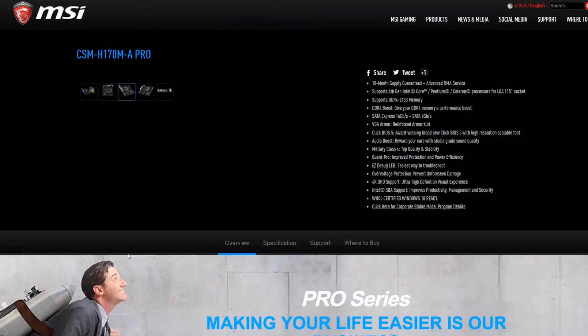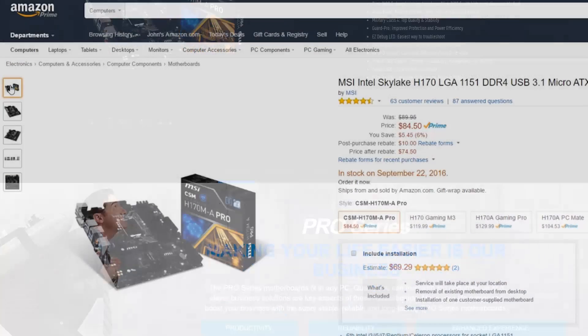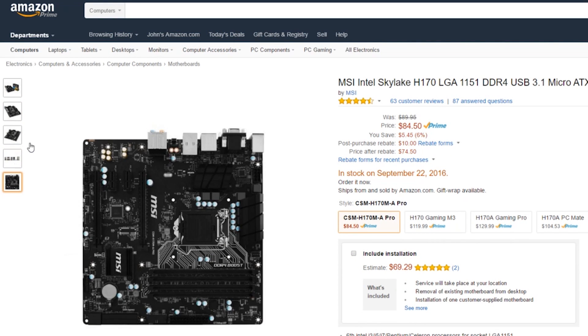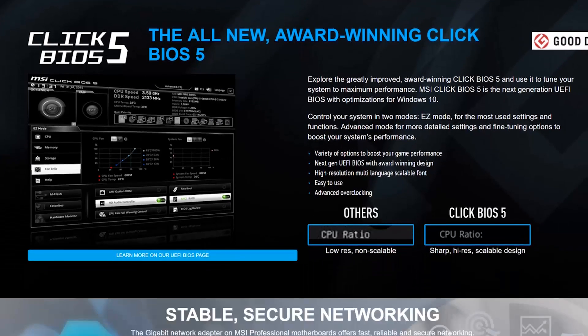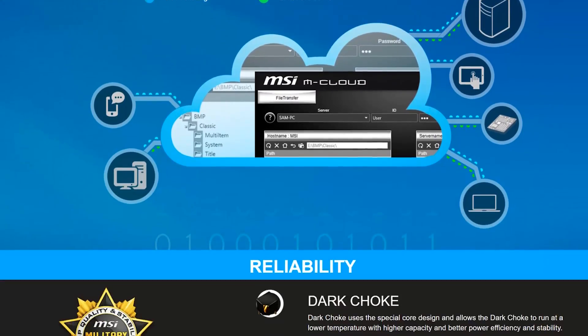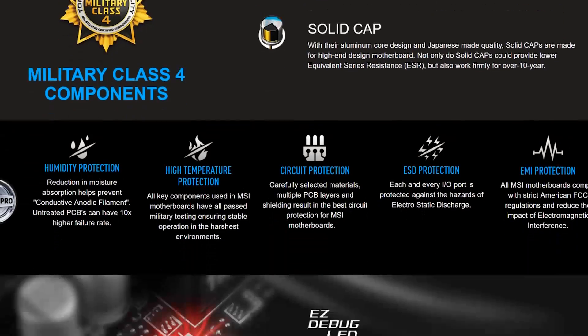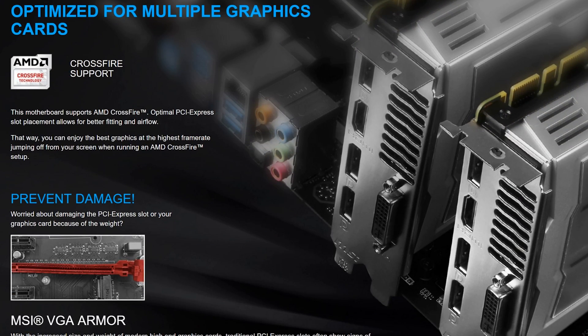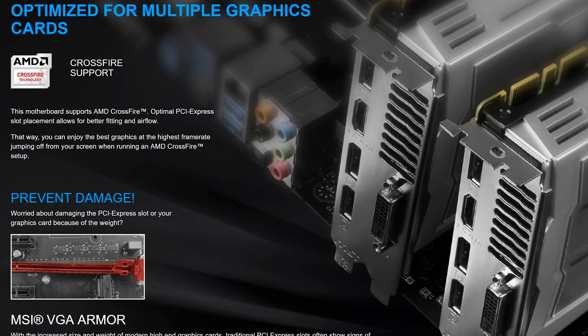For the motherboard, I went with one from MSI — the H170 MA Pro Micro ATX motherboard for just $85, and there's also a $10 mail-in rebate for those of you that are extra thrifty. Given that this is a more budget-oriented build, I didn't want the motherboard going over $100, but this really has all the essentials. It supports up to 64 gigabytes of DDR4 2133 megahertz RAM.